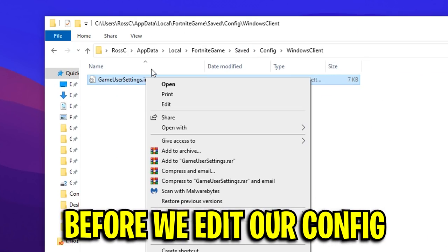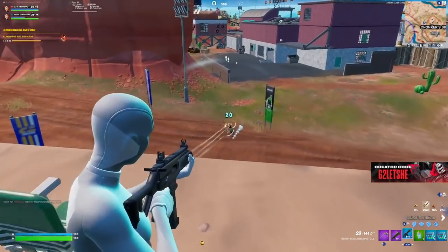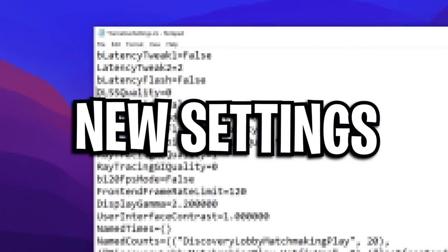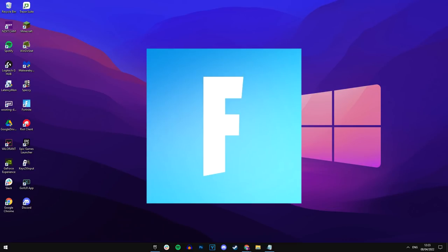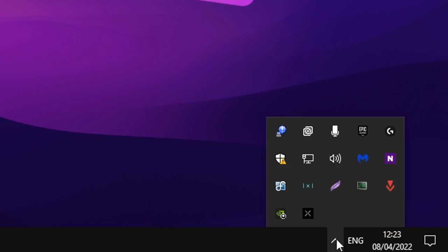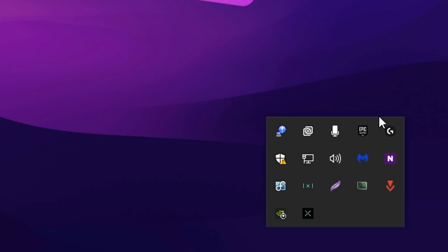Before we configure our config, we must first reset it. This will give it a fresh start, give you an FPS boost, and give you access to new code that Fortnite have implemented in the new season inside the config itself. But before we reset it, make sure Fortnite is completely closed. Then go to the task tray at the bottom right of Windows and make sure the Epic Games Launcher is also closed by right clicking on it and pressing exit.